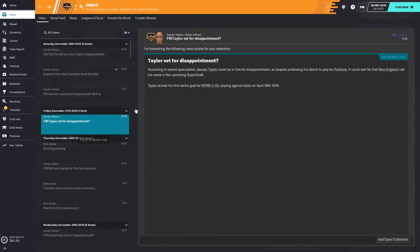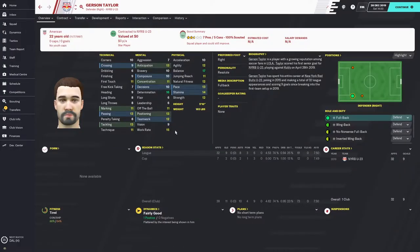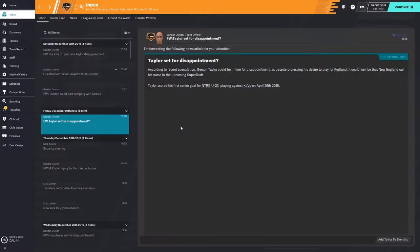You also look at the email about Gerson Taylor set for disappointment, as he's hoping to play for Portland. Gerson Taylor has some somewhat desirable attributes — he has the resolute personality, which is a good one, and 16 determination. He's a right back with good tackling who can pass with a little work, making him an ideal fullback. These emails can help you find players who might be worth looking at in the SuperDraft.